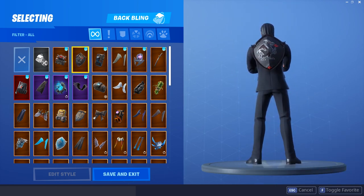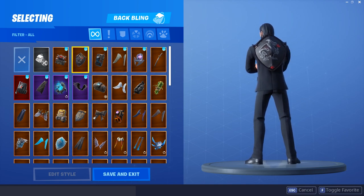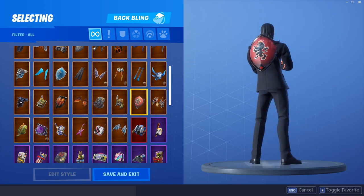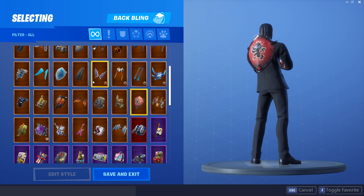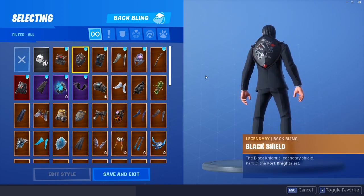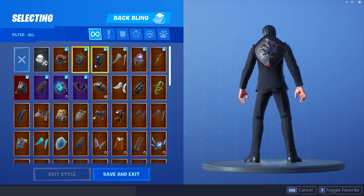The Black Shield — another really good combo here. This was pretty obvious. If you guys do have the Black Shield, definitely go ahead and use it. We'll have a look at the Red Shield as well. It doesn't look as good, but definitely doesn't look bad at all on this skin. If you don't have the Black Shield, feel free to use the Red Shield. But I think the Black Shield looks a little bit better on John Wick, in my opinion.